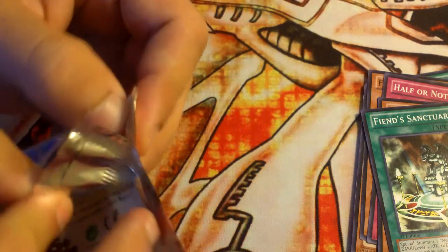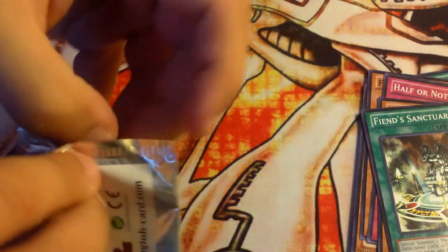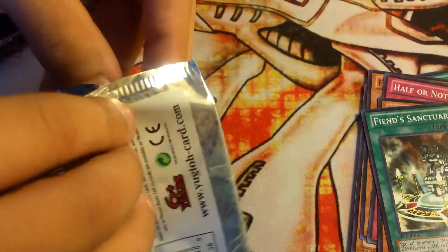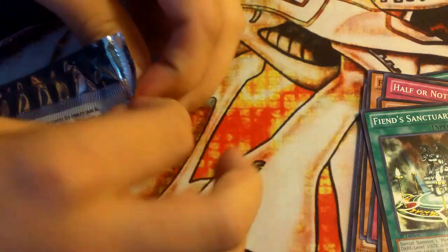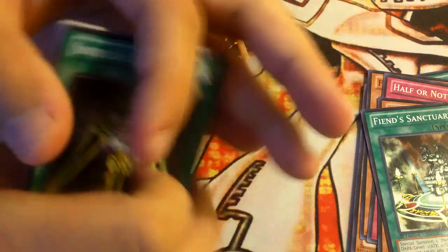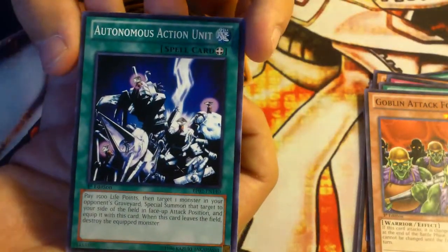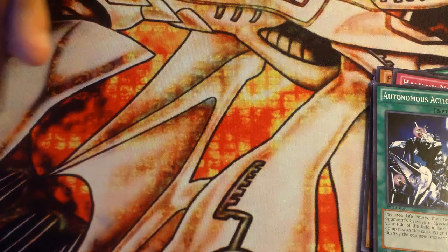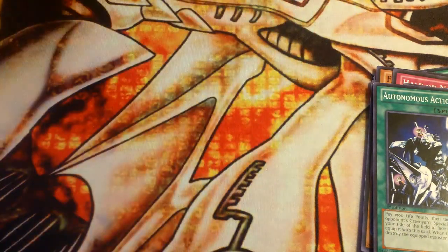And then for our last pack. Alright, so Swords of Concealing Light, Goblin Attack Force, and Auto-Motionous Action Unit. And then for our Raider or Mosaic Raider is Chaos Hunter and Beast King Barbaros. So not too bad.